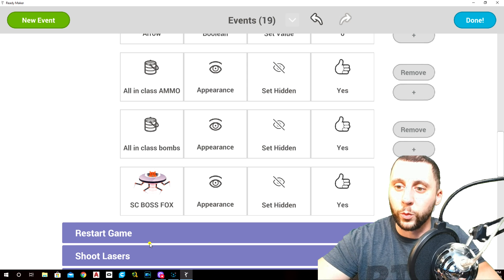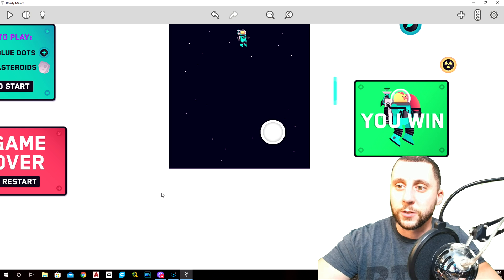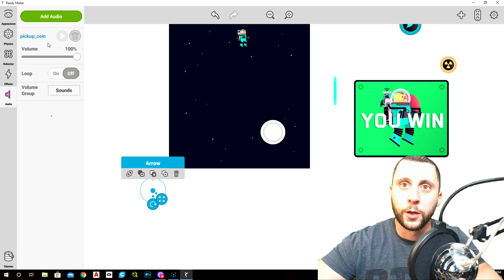Now we want to do some sounds. With sounds, you want to load them all on one object because it makes it so much easier in the event manager when you're trying to find all the sounds. We're going to use the arrow as this object.